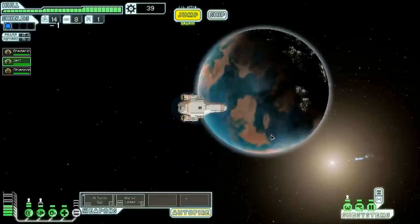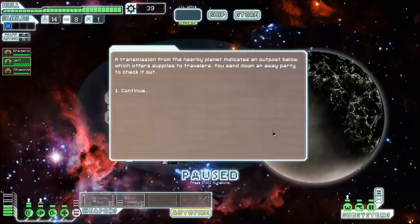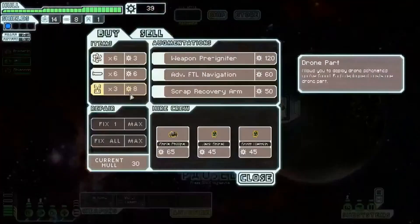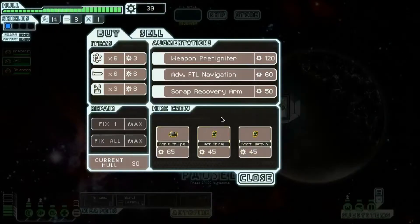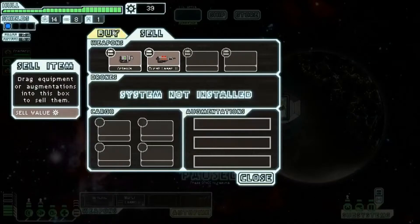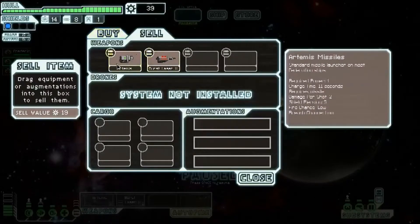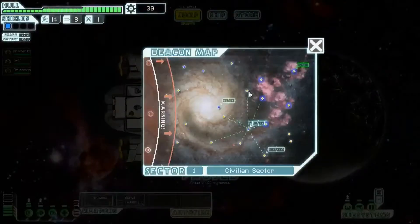Ooh, another store. Okay, we'll take it. The transmission from the nearby planet indicates an outpost below which offers supplies to travellers. You send down an away party to check it out. Oh, crew! Yes, good. Crew are good. Can't afford any of those — I can't afford any of the crew. I could sell... I desperately need that crew. Oh well. Too late. We'll see where the next jump takes us, and we can always come back to the shop.